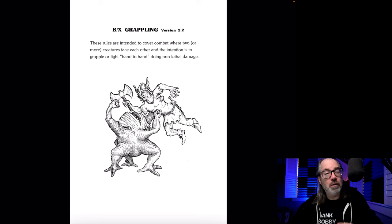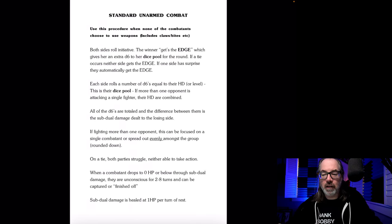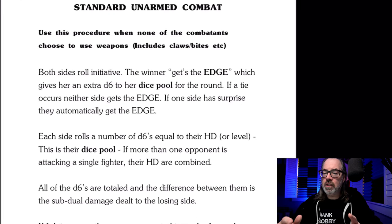This is 2.2 because I'm always adjusting it, although it's been a while. This is basically just a setup. So this is standard unarmed combat — the procedure we use when none of the combatants choose to use weapons, including claws and bites. Both sides roll initiative. The winner gets the edge, which gives them an extra D6 to their dice pool for the round. If a tie occurs, neither side gets the edge. If one side has surprise, they automatically get the edge.